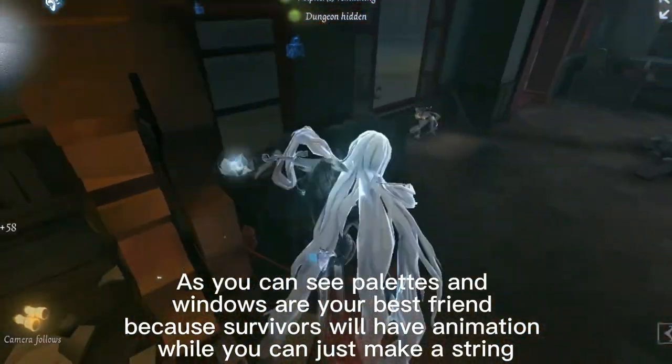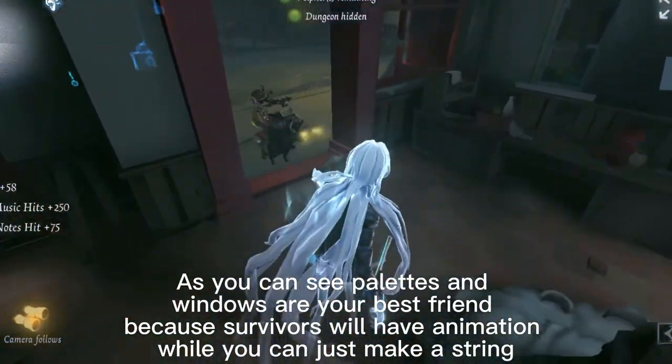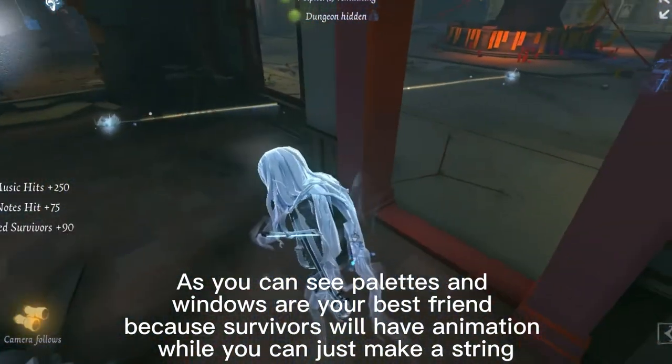As you can see, pallets and windows are your best friend, because survivors will have an animation while you can just make a string.